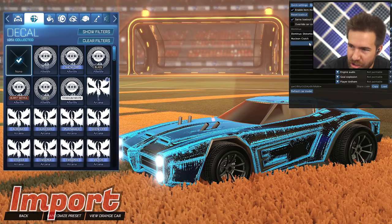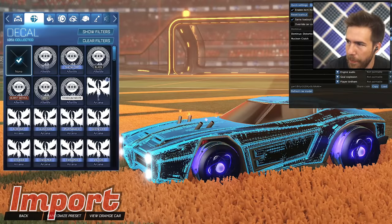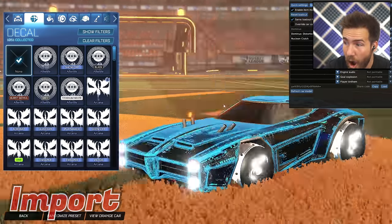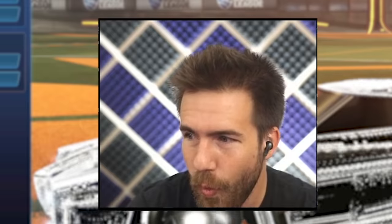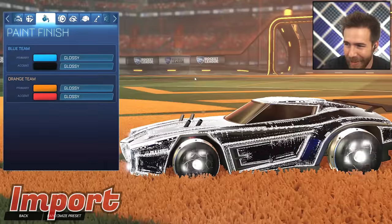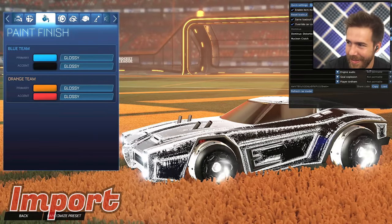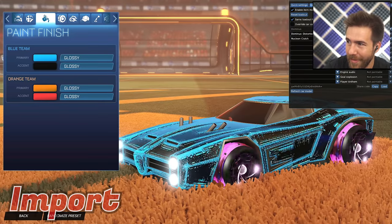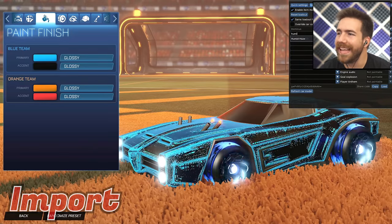Nucleon Clutch wheels — whoa, little atoms! That's kind of dope, kind of interesting, already has that purple look. In black it looks great. Titanium white — wow, who snagged that? You can make your car look badass with override colors. In orange — not overriding colors — damn, that's really cool. I really like the Nucleon Clutch a lot.